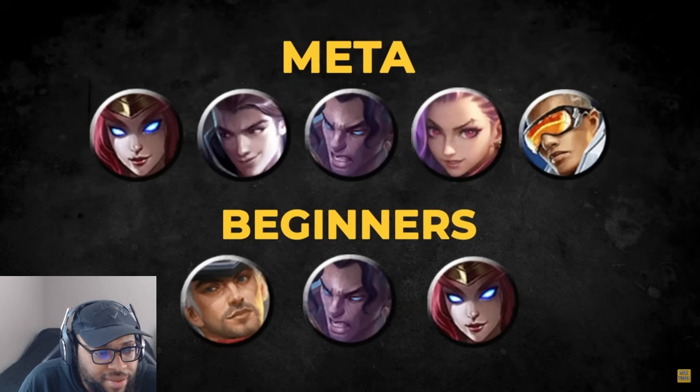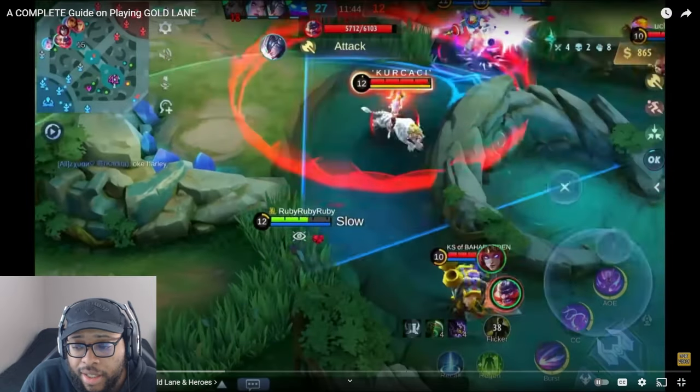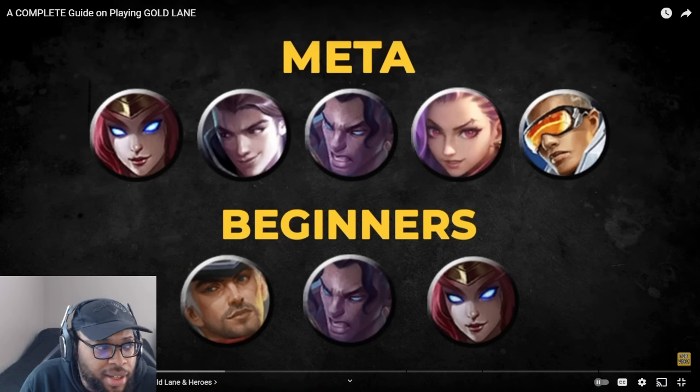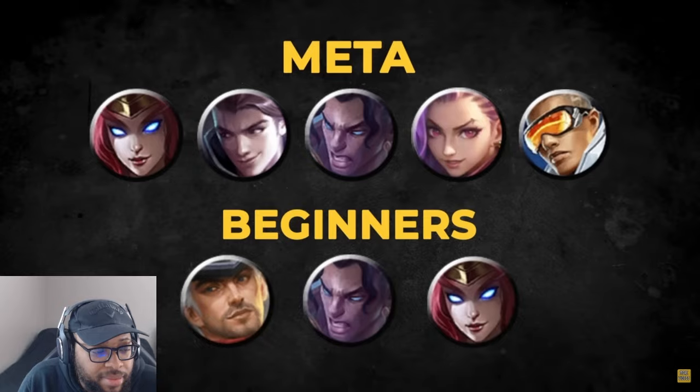Here are the current meta gold laners. For beginners, try to play and master around one or two heroes first — this reduces stress in learning new mechanics so you can focus on improving other aspects of your game. If you can master Clint and Brody, you could probably play in any ELO with just those two picks. Carry is also a strong gold laner for sure. Nathan is strong right now too, though he can be difficult because he has no escapes.